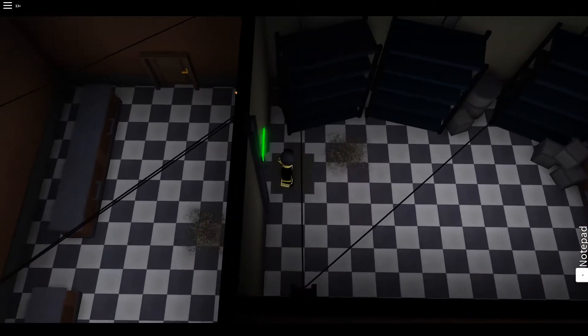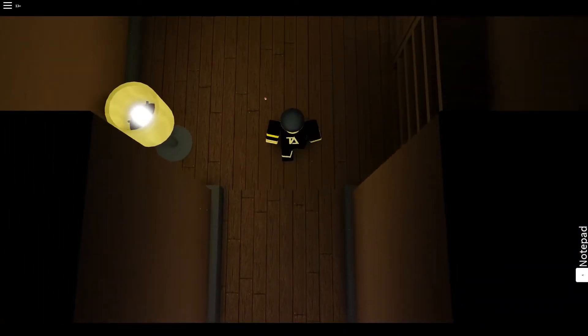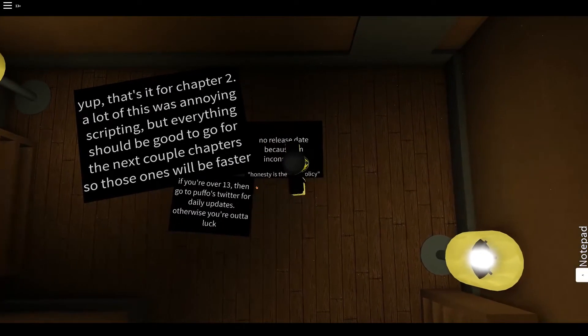When the darkness is in that corner, you want to go up here and the door will open. If you don't do it right, you'll just get jump scared. If you do it correctly, you'll get up here and earn the badge: Hide and Seek. That's it for Chapter 2.